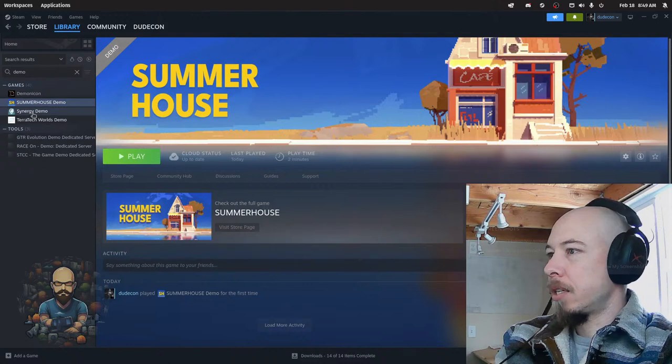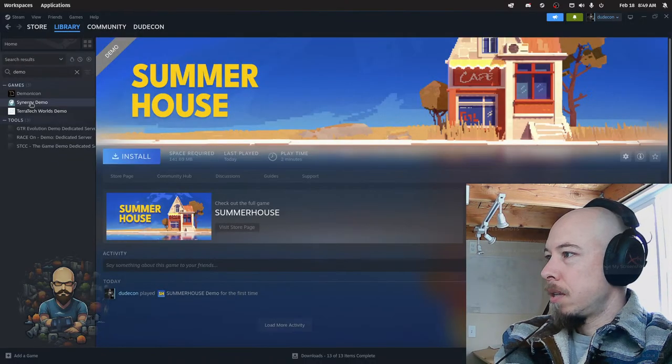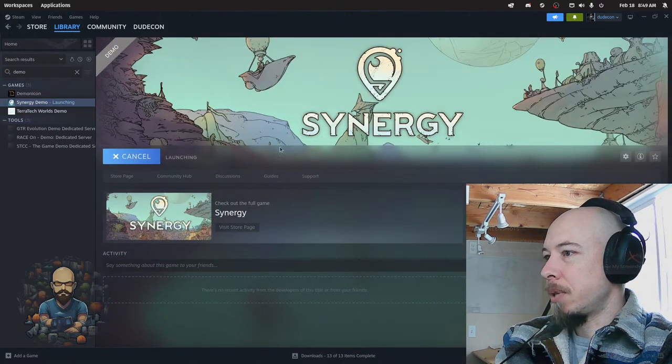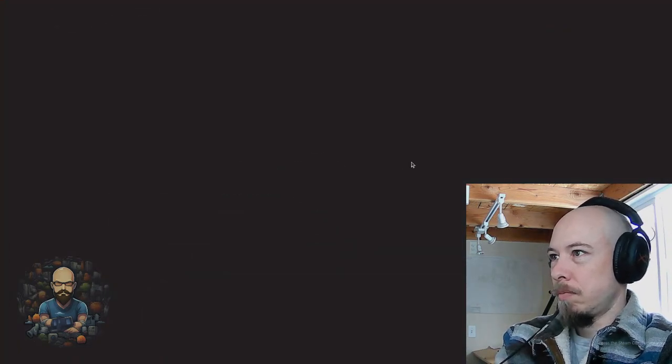Summer House we already played — it's a little painting game, uninstall. If I want to do stuff I can build stuff in Blender. I played the Terratech Worlds demo. Now let's see what Synergy is like. So far, Terratech Worlds is winning.